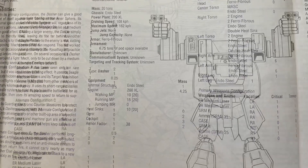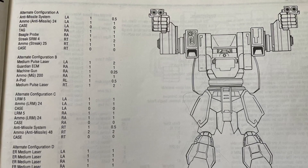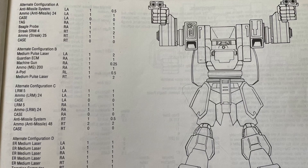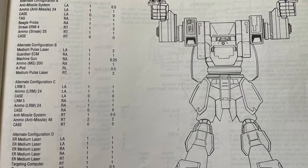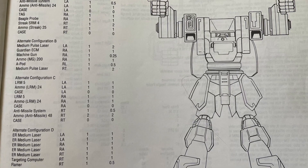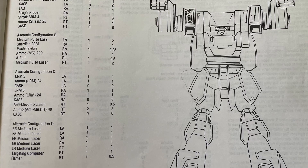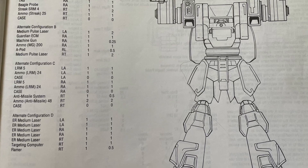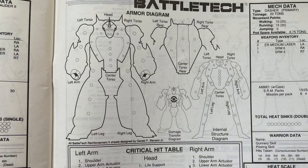Usually variants of a scout mech are just other scout mechs, but not with the Fire Moth. Some of the variants have significantly different functionality, and one of them is actually a hardcore combat unit. The primary Fire Moth is already pretty tough — it's got a pretty powerful set of weapons with two different kinds of SRM and two ER medium lasers.